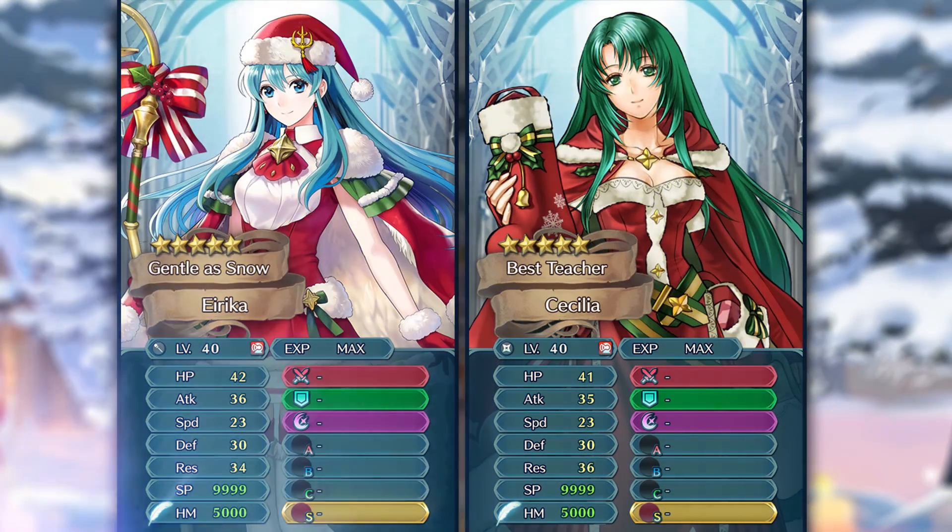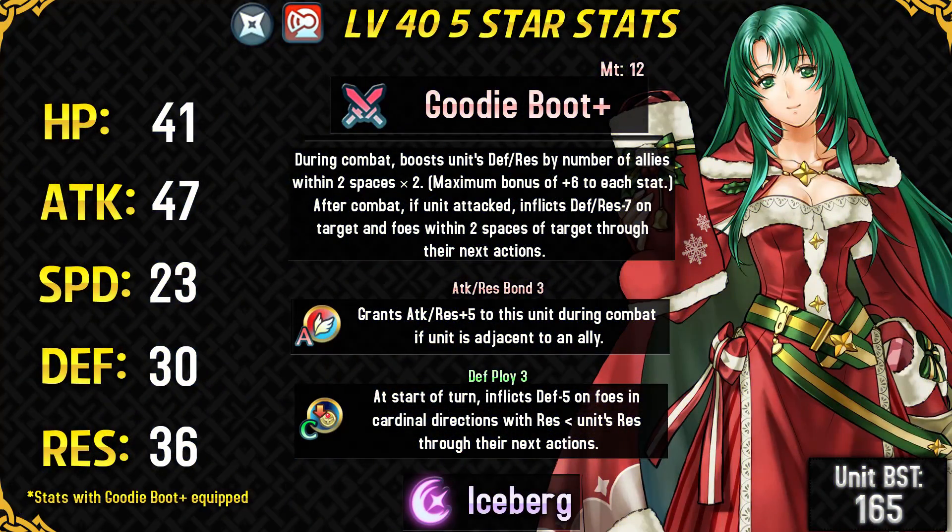If you look at her stat line, it's actually really close to Christmas Erika, who's a banner unit. So it's a really good thing that we have a unit like her for free. She's really versatile being an armor unit — she can do a lot of roles and perform really well in game modes like Arena, Aether Raids, and general in-game content. And because Cecilia is such a good teacher, she can actually teach Attack Respawn to other units. She does have that skill at 4-star.